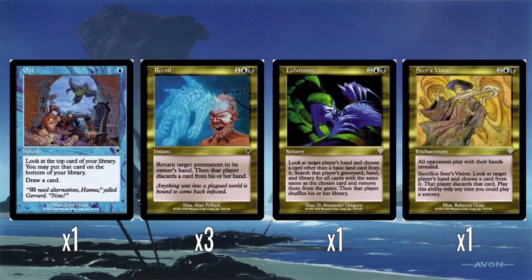A single Opt — this is where Opt first showed up, in Invasion. It's scry one, draw a card. It's okay. I know a lot of people that really like Opt, but it just doesn't really wow me. What does wow me is Recoil — I really like Recoil, and I'm really disappointed it's never been properly reprinted. One colorless, one blue, one black: return a permanent to owner's hand — and it doesn't say non-land, which is amazing. Then that player discards a card. Sometimes this is just a very roundabout way of doing a kill spell, but even then three mana for a kill spell is fine. I'm really happy there are three of them in this deck.